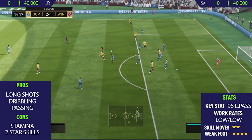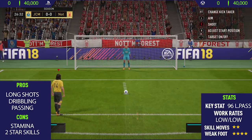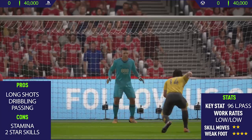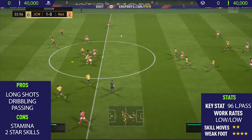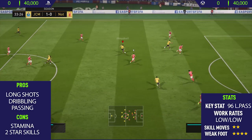The next pro I could tell with this card was his dribbling. I think this has a big reason to do with his control. He keeps the ball so close to his feet when dribbling, and he's really hard to dispossess. He doesn't run the fastest, but he's really good at changing direction when defenders are trying to get the ball off him, because his dribbling is so good.